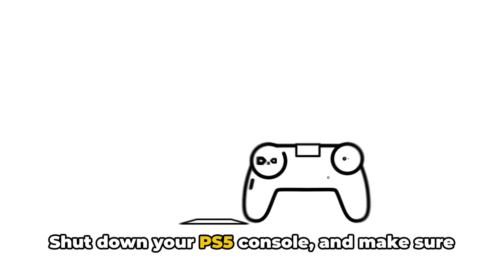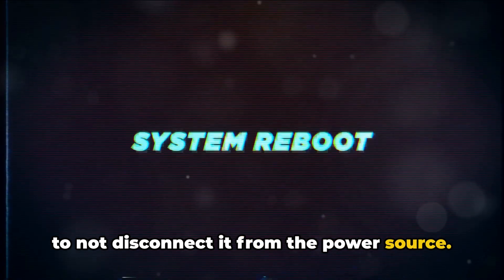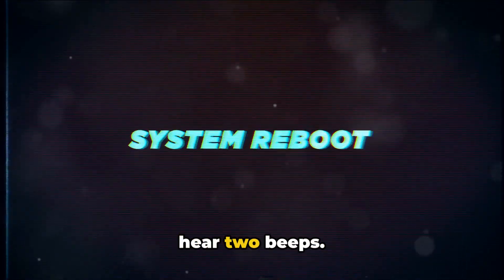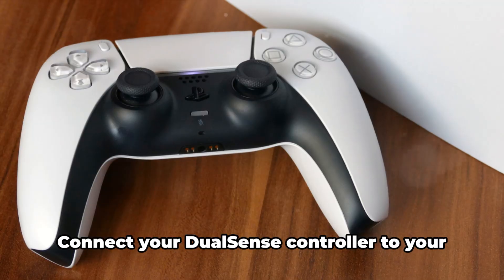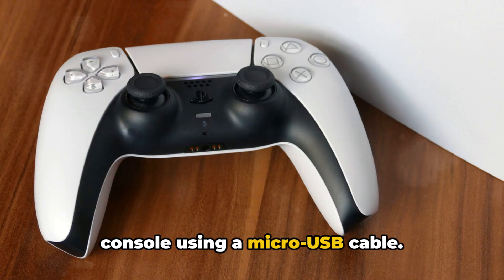Shut down your PS5 console and make sure to not disconnect it from the power source. Tap and hold your console's power button for around seven seconds and wait till you hear two beeps. Once you hear the second beep, leave the power button to boot into safe mode.